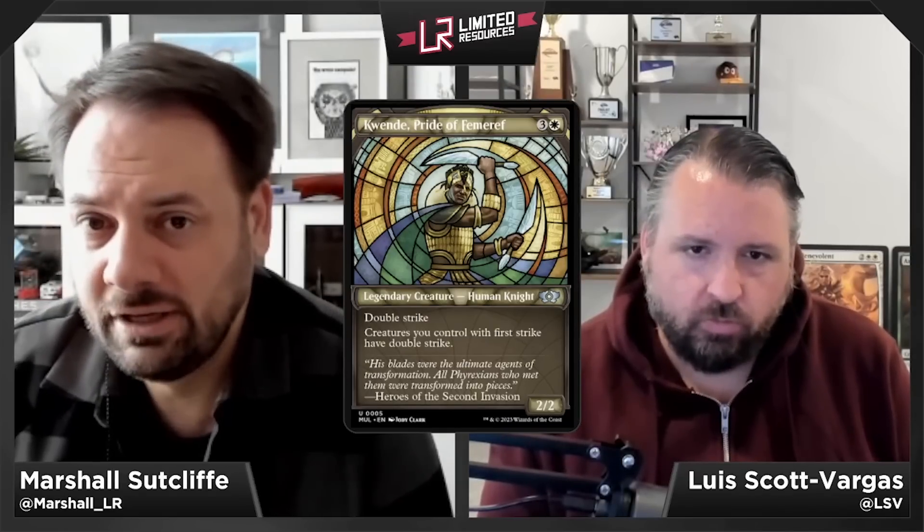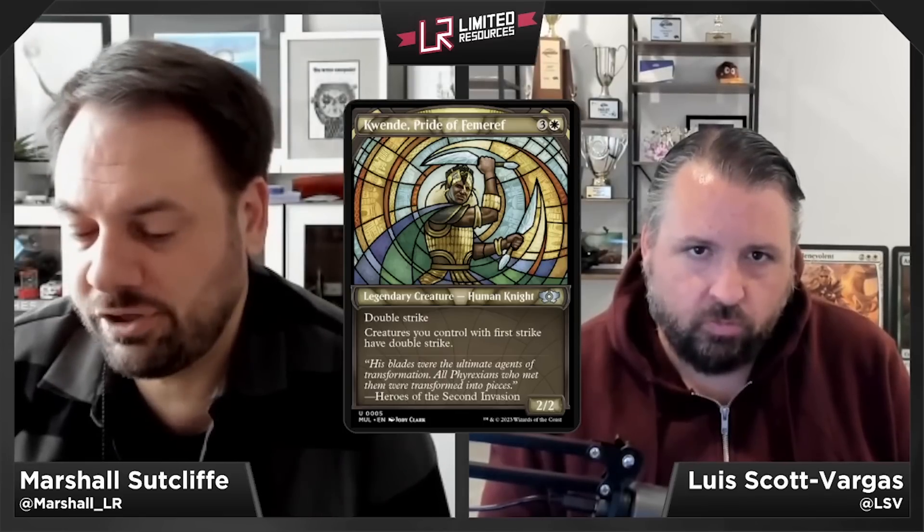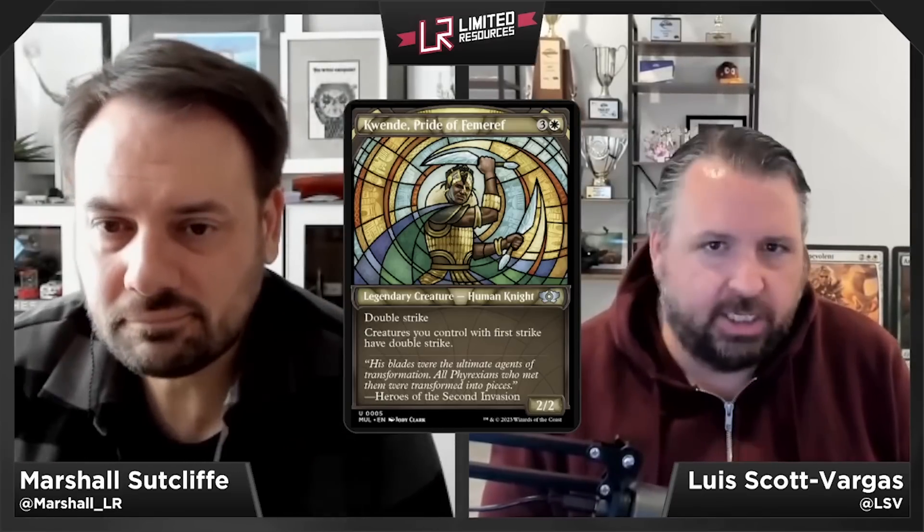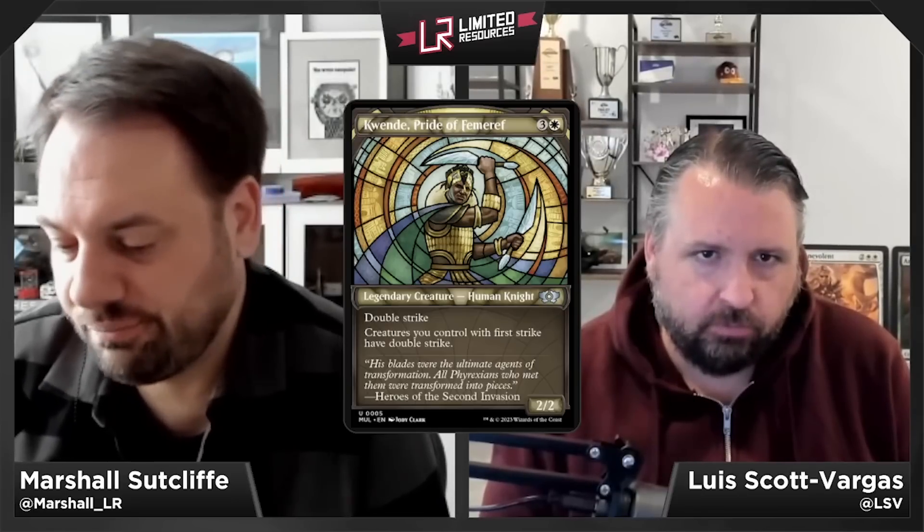Quende, Pride of Femeref — three and a white, 2/2 legendary Human Knight at uncommon with double strike. Creatures you control with first strike get upgraded to double strike while Quende is out. At base level a four-mana 2/2 double strike is just okay — the set's power level is very high. Quende is a C/C-minus; you won't play it that often, though it is a Knight and does benefit from +1/+1 counters and equipment.